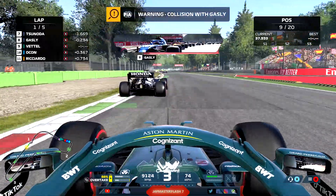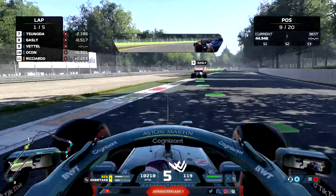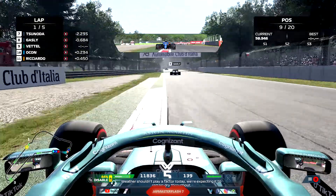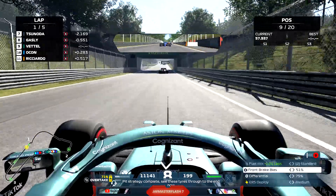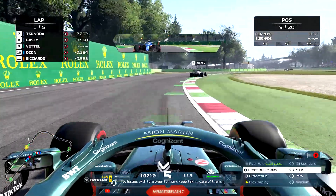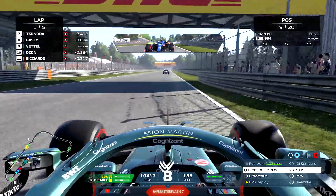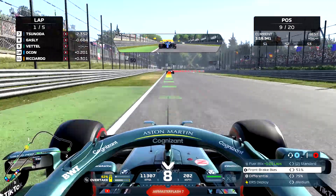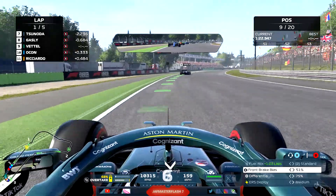I'm getting battered by Gasly and I get the warning for it. That curb in that chicane section — if you don't take it right, you are going to get launched into the air, as you see happen to me. I'm asking Jeff whether the car has damage, because a hit like that can quite easily give you wing damage, and that's not something you want around Monza.